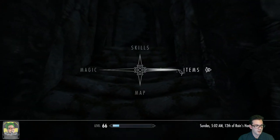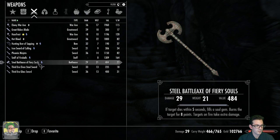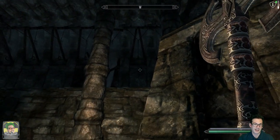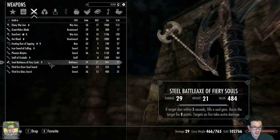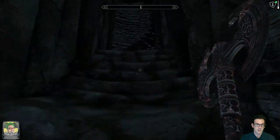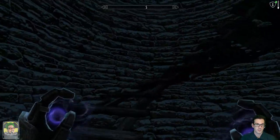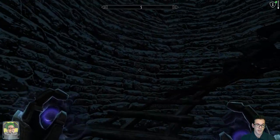This battle axe of fiery souls - if the target dies within five seconds it fills a soul gem and then burns the target for eight points. Okay cool - so it's soul trapping and fire damage. Nice. So I think we are good to go - let's meditate and see what new shouts we have.